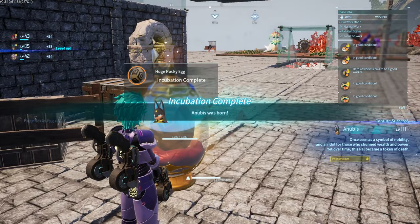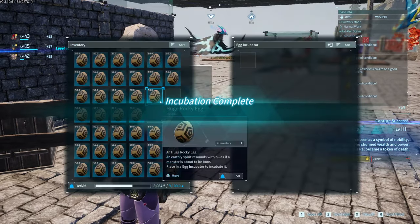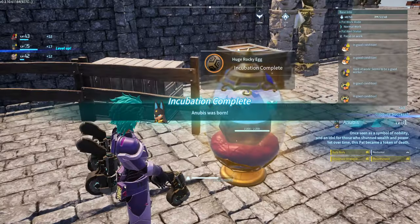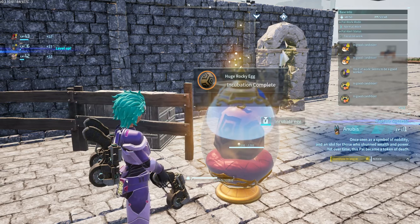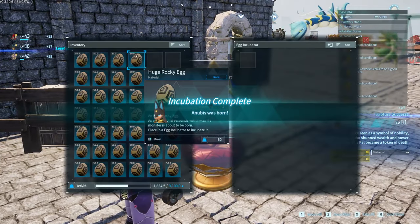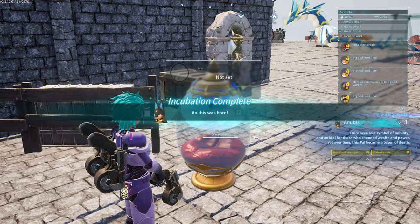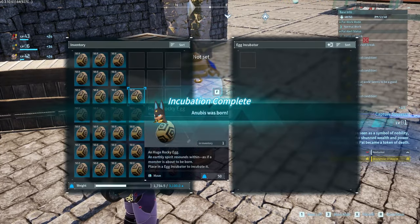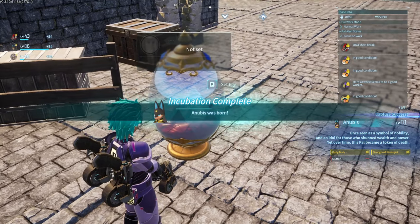Technically you can ascend a pal every 20 minutes. If you have six farms going, you get 120 eggs every 20 minutes — that's enough for a full ascension. So you can fully ascend three pals every hour. Even giving yourself a two-minute buffer, it's still very tiring and boring even when you watch a movie, because you have to listen for the hatching sound.